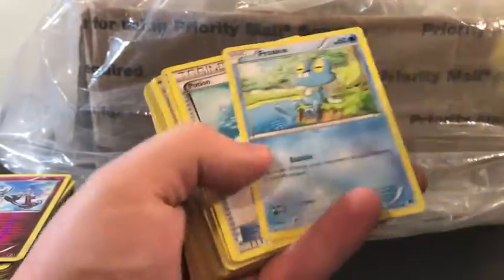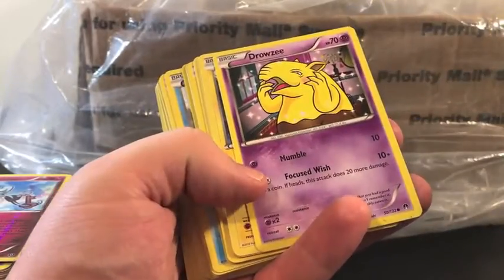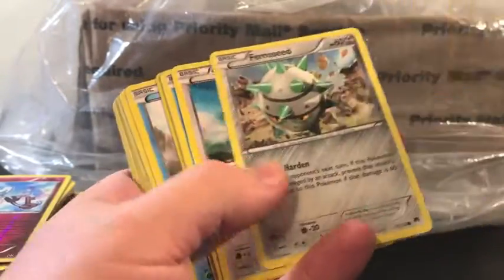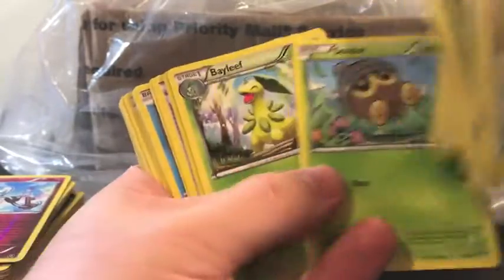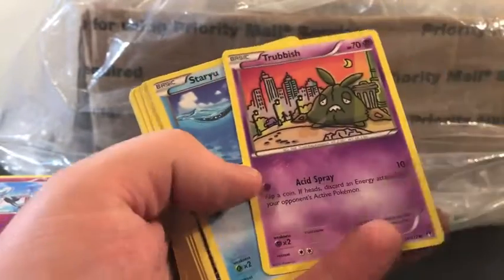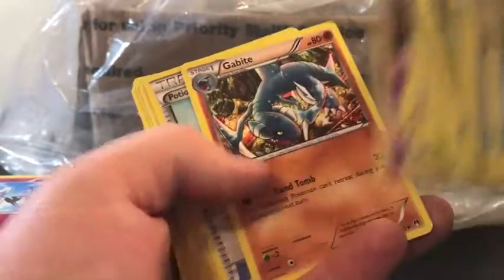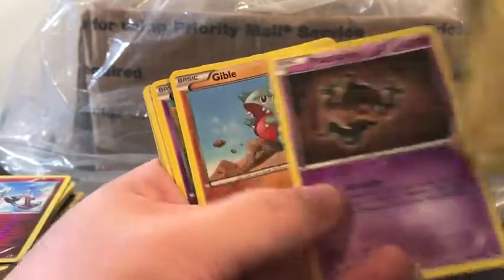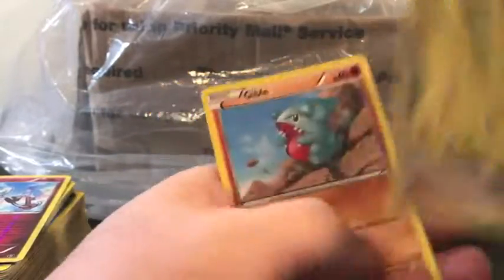Growlithe, Chikorita, we have a very fabulous Drowzee there, Electabuzz — seeing a lot of these. We have Bayleef, reverse holo Clefairy, we have Trubbish, reverse holo Espurr, Gabite, Pancham. Phantump, Bayleef, Skrelp, Ponyta, Gible.